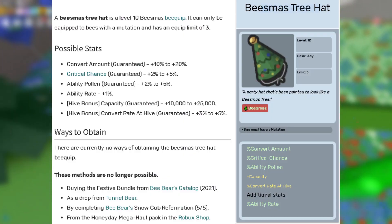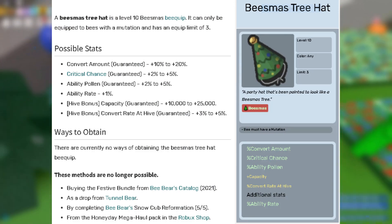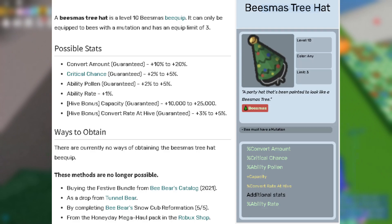Next are the 3 bees moss tree hats. They have convert rate at hive as well as capacity hive bonuses. Other than the hive bonuses, this bquip is genuinely awesome for your bees to have.